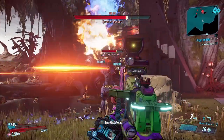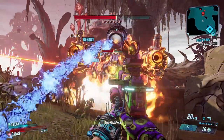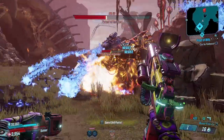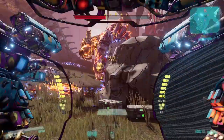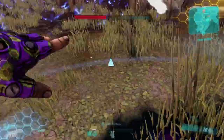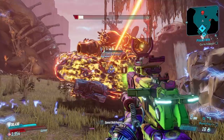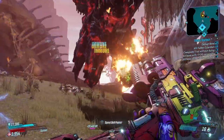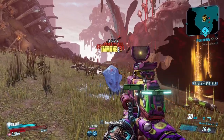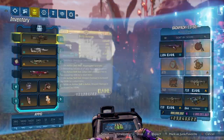This is a multi-elemental weapon — what I mean is that every time you reload it cycles through every single element in the game: cryo, shock, fire, radiation, and corrosive. Just by reloading every time you use a different element, which makes this a very top-notch custom weapon. Look at that — the Tyrant is burning on fire and he has now died. This weapon is just so good.